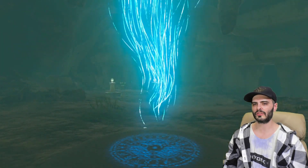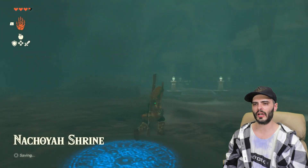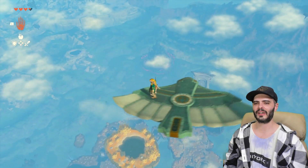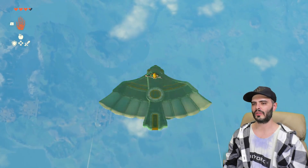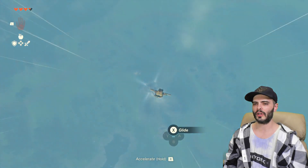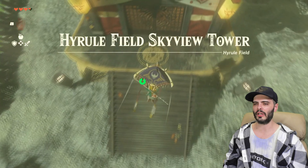Fast travel to the final giant sky island shrine, Nachoia — and take the glider curving west slightly. When the glider disappears, navigate to the Hyrule Field Skyview Tower and drop directly on it. This lets you avoid the Bokoblin encampment guarding it.